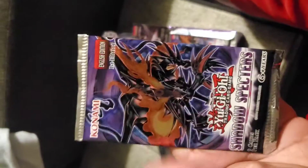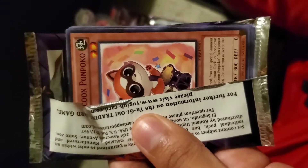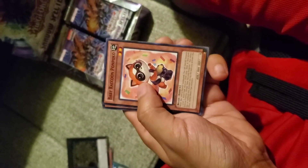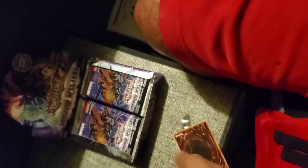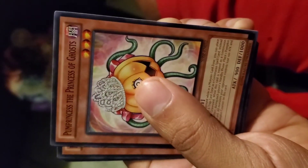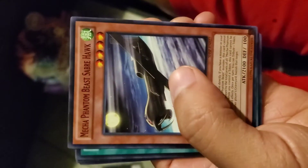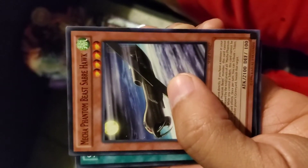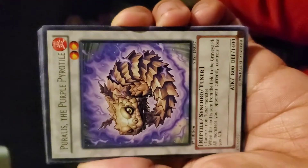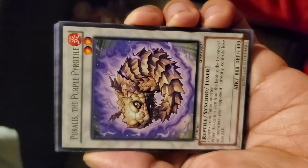Let's open our third pack of Shadow Spectres — let's go. We're doing pretty good, getting a good amount of cards. Our first card in the third booster pack is Baby Raccoon. Then Pumpkin the Prince Ghost, the Princess Ghost. Mooka Phantom Beast Cyberhawk. And our rare — this is one of the cards I already obtained in the pack my sister opened — the Purple Pyrotel.